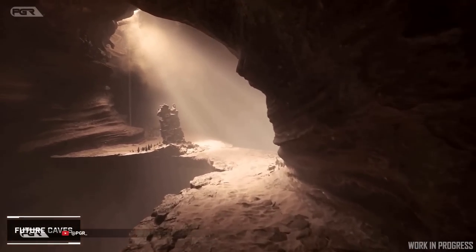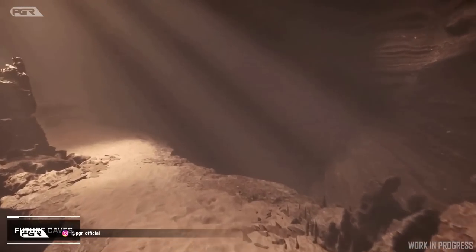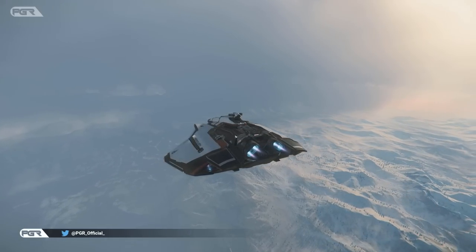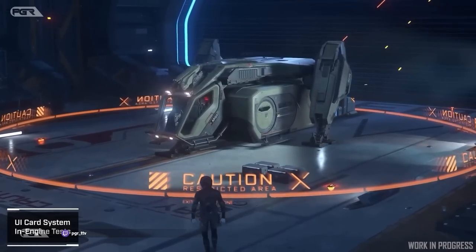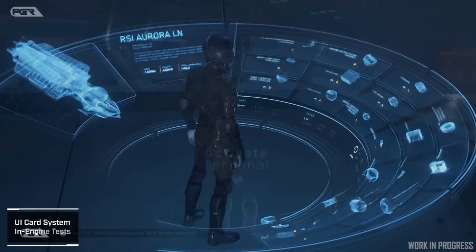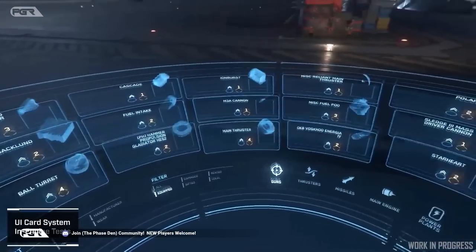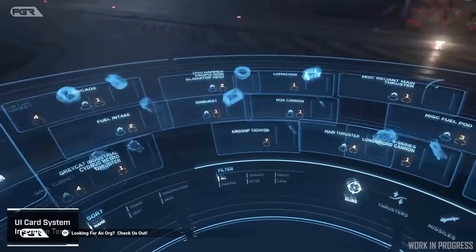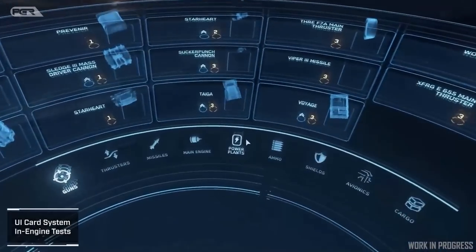Star Citizen Alpha 3.18.1 just went live a few minutes ago and we're going straight into the patch notes. There has been a wipe, as mentioned in previous videos, so they've reset our reputations, our AUEC, as well as any ship components or ships purchased in the original 3.18 build. What's new is that 200,000 AUEC has been given to everybody to start off with, which is much better than the usual 5,000 or 25,000 AUEC.